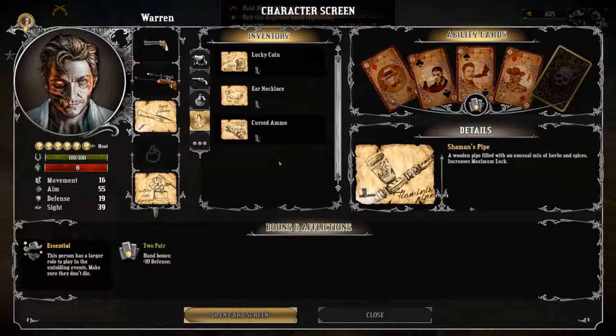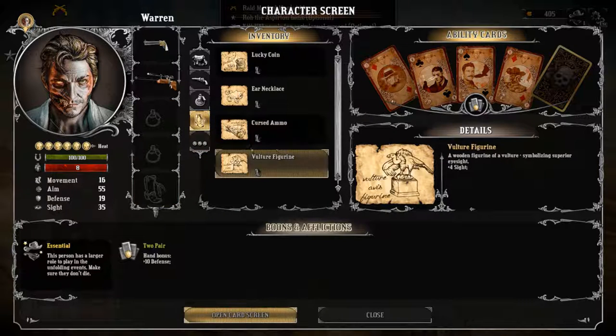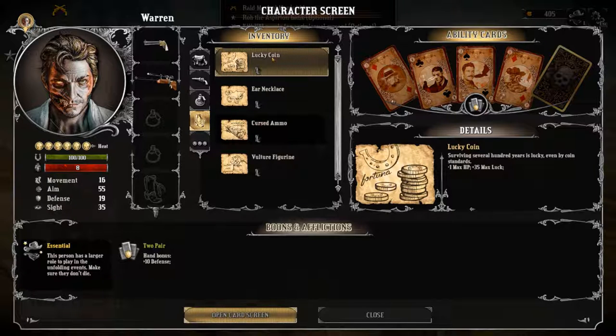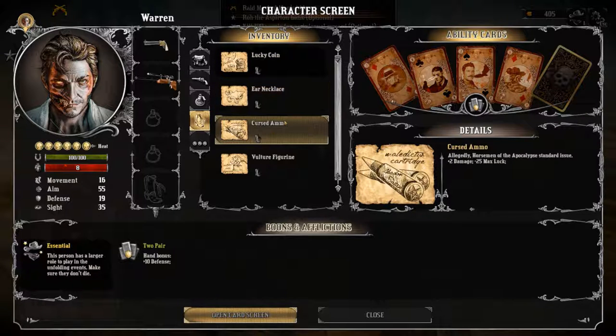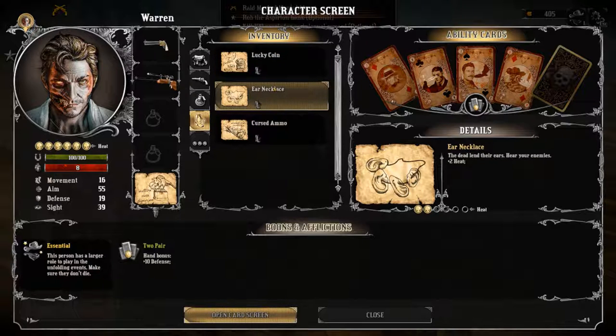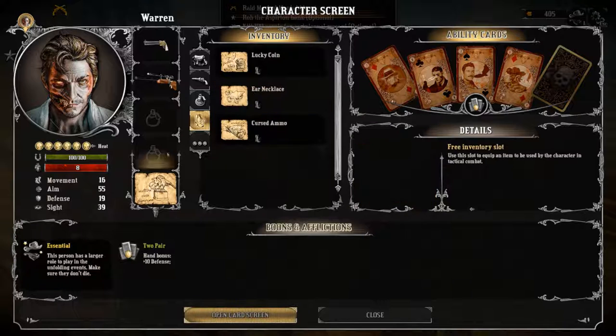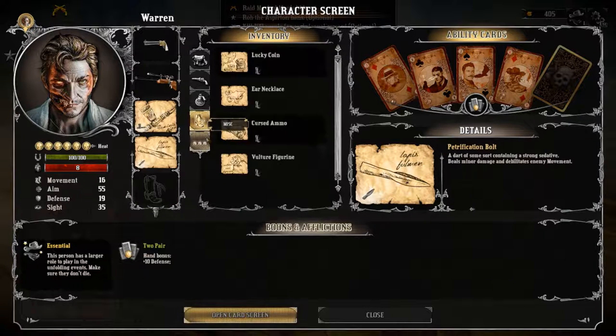Now let's look at talismans. Let's reset them all for the time being. We've got plus 35 max luck but minus 1 max health point - not sure about that. Ear necklace - I like that, we can tell where the enemies are. Cursed ammo: plus 2 damage but minus 25 luck. We'll go ear necklace - oh, maybe we can't. Okay, so we can only pick one of these.